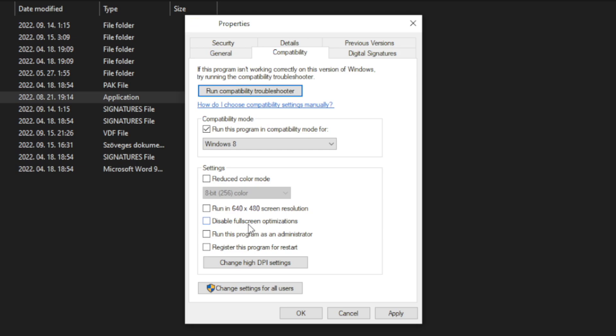Check disable full screen optimizations. Check run this program as an administrator. Click apply and OK. Try to play the game.